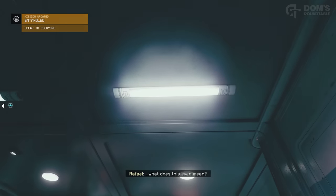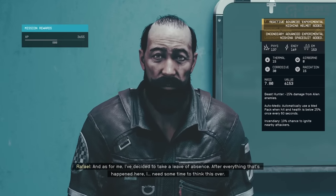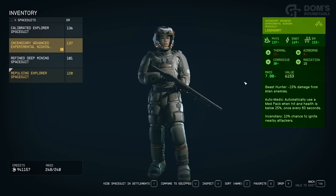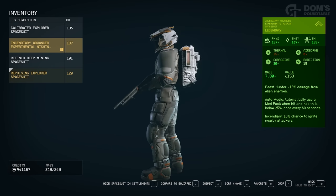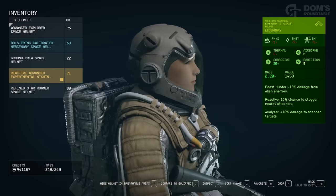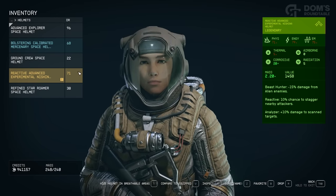For doing so, you are rewarded with the Nishina armor set. The stats are amazing — this is an insanely tanky armor set with great skills attached, and there's even a helmet to match. Let's finish off the video with a few more pieces of legendary loot that are far easier to obtain than this one.